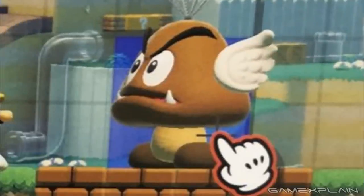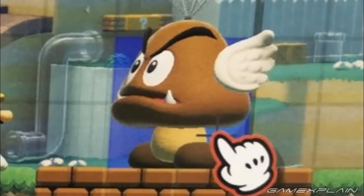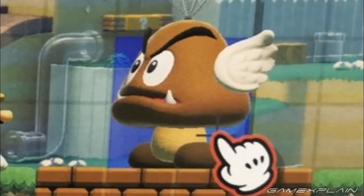Did you notice anything weird going on with the cursor? It's got a red outline, whereas every other time we've seen it, it's had nothing of the sort. Now there could be two things going on here: one, it could turn red when you're highlighting an enemy, or two — the more exciting option — it could lend evidence to multiplayer building. What if there were a second hand with a green outline? After all, we've got renders of both Mario and Luigi building together, so this red hand could signify Mario while a green hand is just off screen.